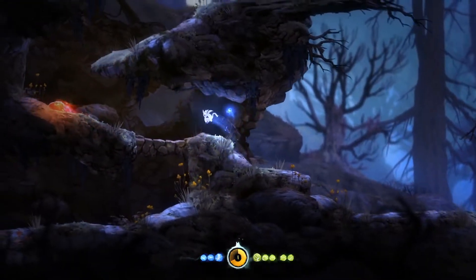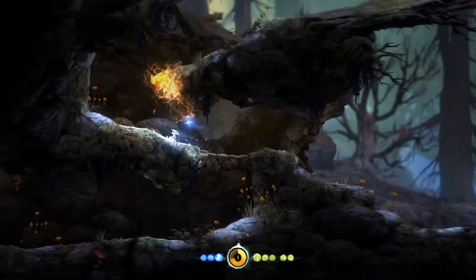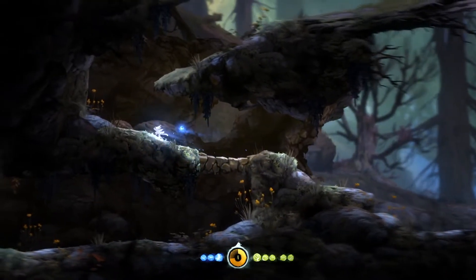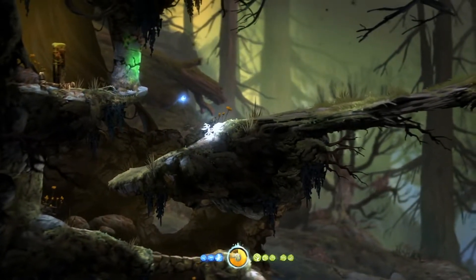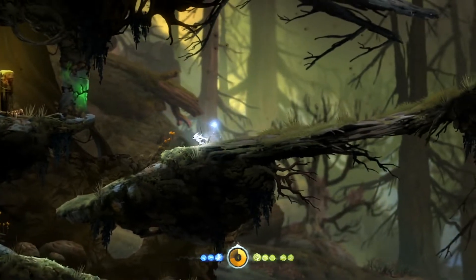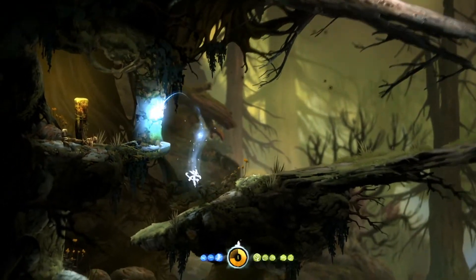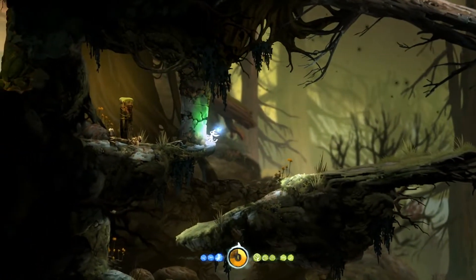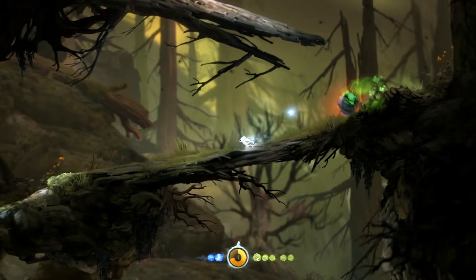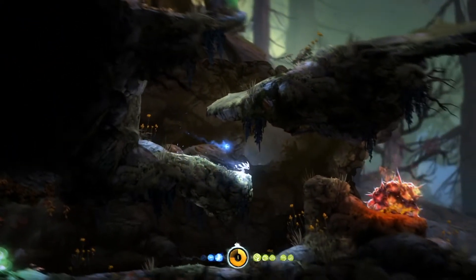I wonder how we get down that breakable thing, because we don't have a hopper around here. There's a life cell down there — I want to go down there, but I don't know if I need an ability or if I need to use that enemy more effectively. This little barrier is green — the ones I've destroyed before were different. He destroyed the bottom so we can get the life cell.